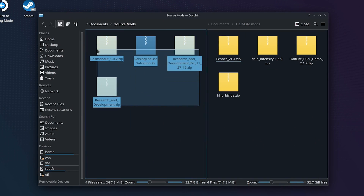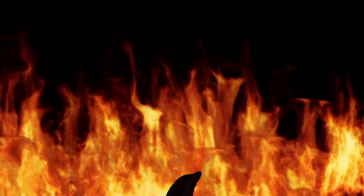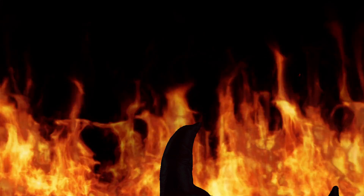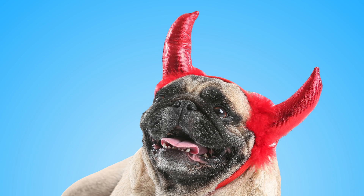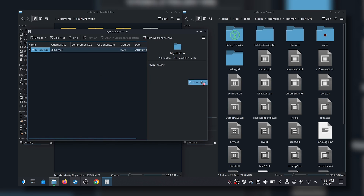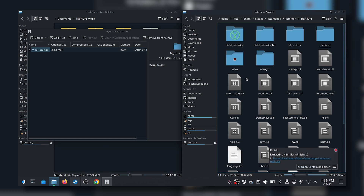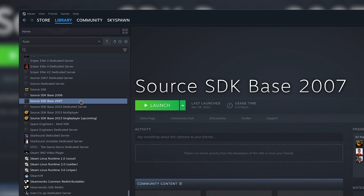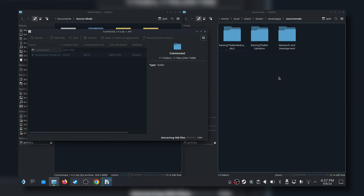Now that I got these mods gathered in their folders, it's time to install them. What deal do I have to make and with which deity to make these mods work on this device running Linux? None. I actually just installed these mods like I would install any Half-Life or Half-Life 2 mod on Windows. For the original Half-Life, I just dumped the folders inside the archives into the Half-Life root directory. For Half-Life 2, I made sure I got all the Source SDKs installed, and for SDK 2013, I made sure I got the beta set to 'upcoming.' Then I dumped the folders into the SourceMods folder — and Bob's your uncle.